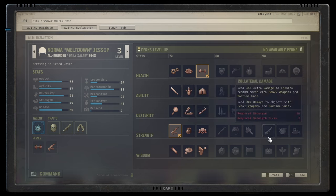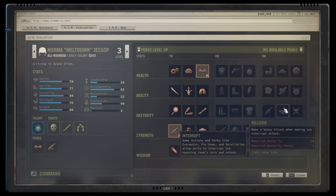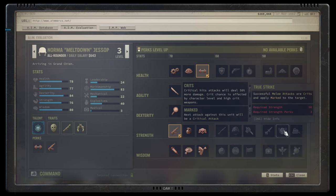True Strike auto-crits every melee attack — it is the cornerstone talent for melee builds, the equivalent of what Kill Zone is for overwatch builds. Fantastic, but only for that build.